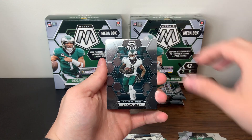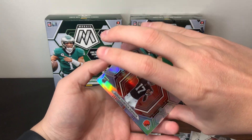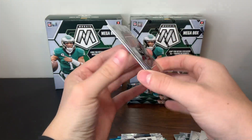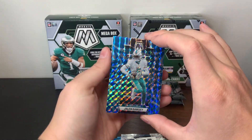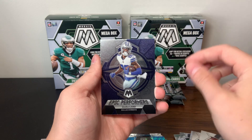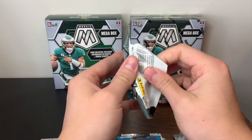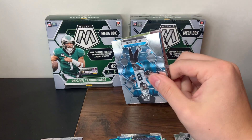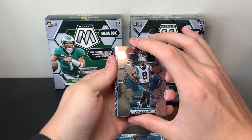I thought that we had a backwards card. Garrett Wilson, DeAndre Swift, Jerry Rice. There's a Dorian Thompson-Robinson NFL debut silver — not bad. He showed up in the Target mega boxes too. Jalen Ramsey. And then an Epic Performers CeeDee Lamb. So far that's really the only highlight of box number one, but we are only halfway through, so hopefully still plenty more to go.